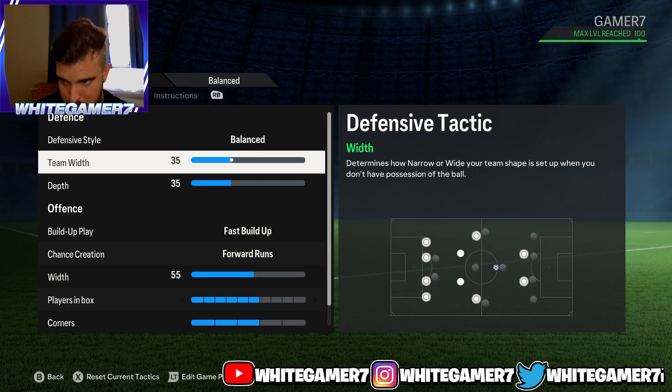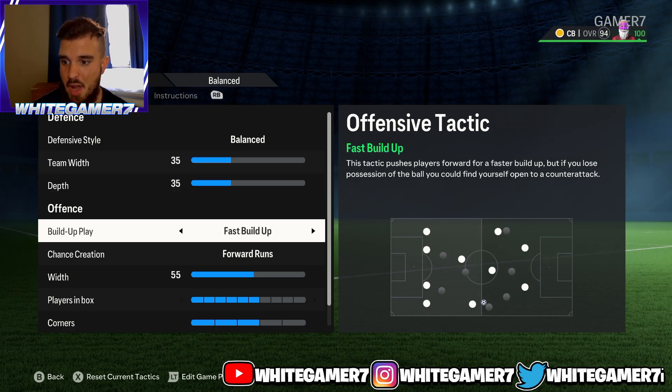You're going to go with offensive style balance. Team width, we went with 35. Depth, 35. For our buildup, we went with fast buildup.